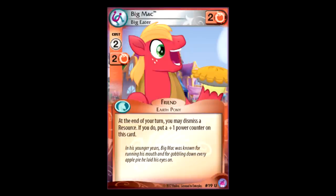Big Mac Big Eater — two for two power. At the end of your turn, you can dismiss a resource to give this a plus one power counter. My question here is, can you use this to dismiss your opponent's resources? Because normally when a card comes out like this and just says dismiss a resource, it's talking about either yours or your opponent's. If you could literally just use this to Pac-Man through your opponent's resources and continuously get bigger and buffer, this is great. But if it only works for your resources, I really don't know what resources you would really want to feed this guy. If the ruling is you can eat through your opponent's resources, this is an amazing card. If they only eat through your resources, it's filler.